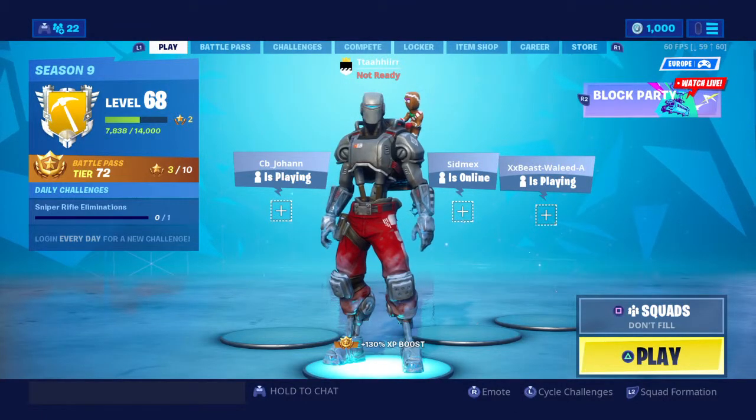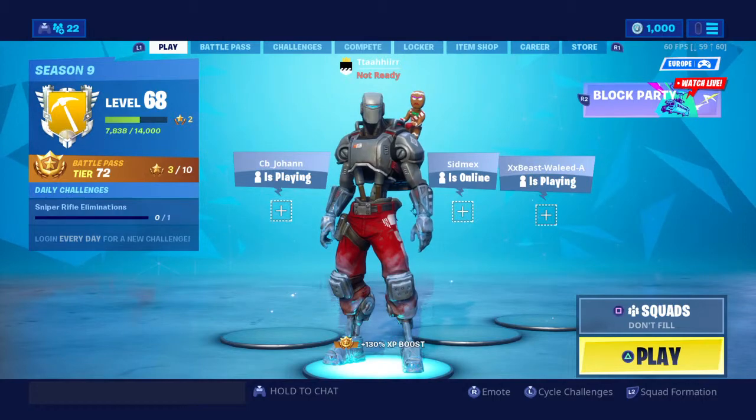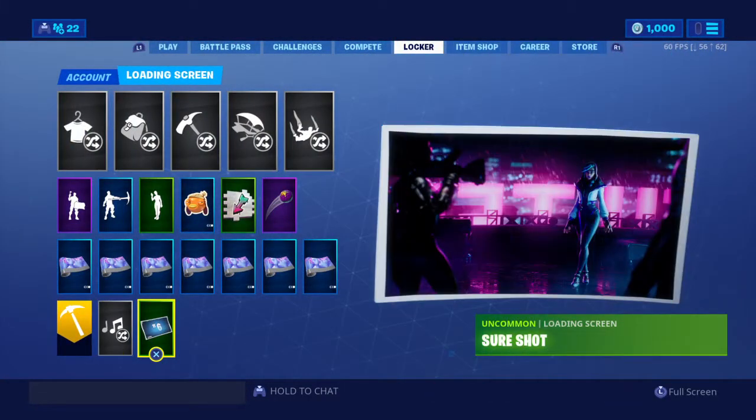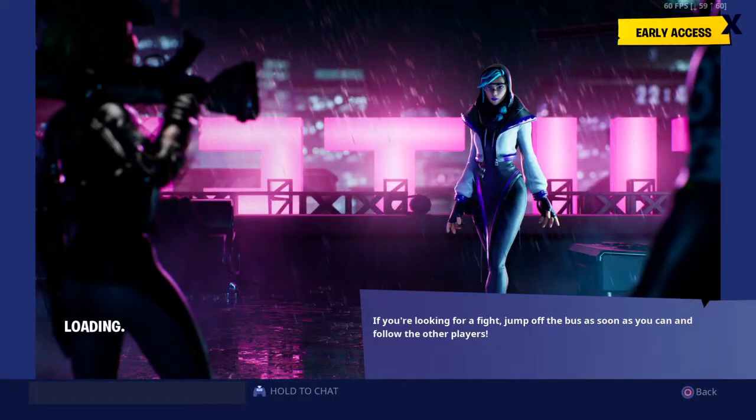Hi guys, my name is Nahar and today I'm back with another Fortnite video. I'm going to be showing you guys the week 6 loading screen. It says 'Sure Shot - only the best snappers can take out a hollow clock tower lamp from the rooftops of New Tilted.' Let's see what's inside.